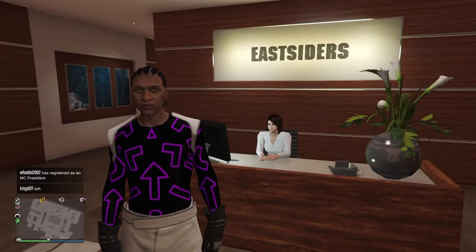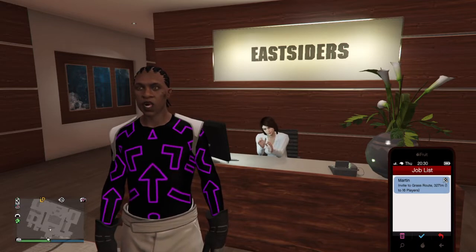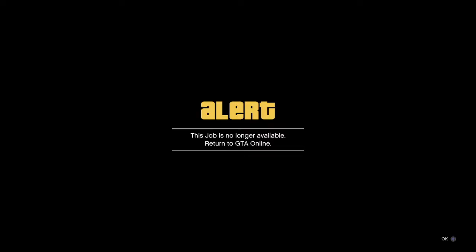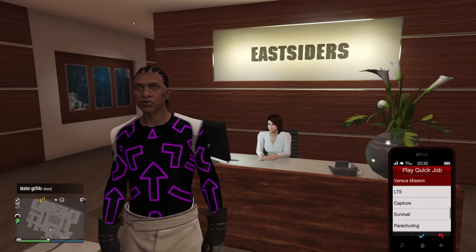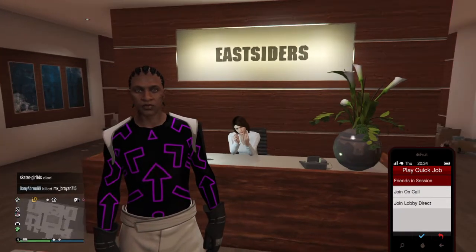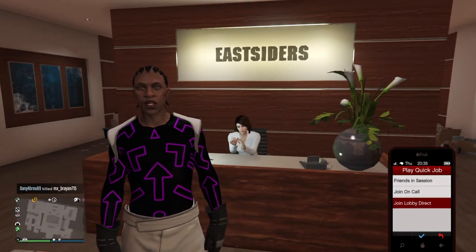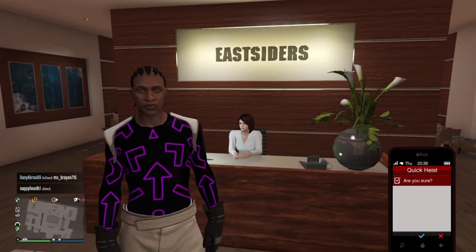Let me join this job because it's gonna cause an error otherwise. Start up a heist, then on the phone join lobby direct — press X on it.